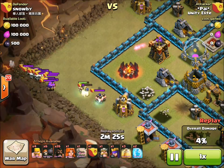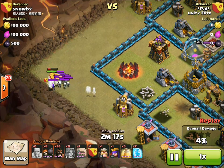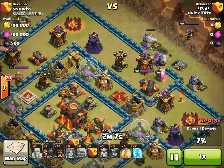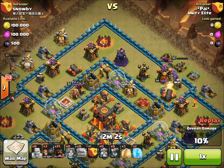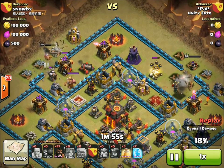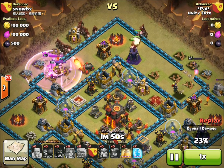You can see Pie here luring out the clan castle. He's going to do an interesting strategy to kill them — he takes care of the witches first with just barbs, then the rest are archers and skeletons. He drops one Valkyrie, which has great splash damage and can kill them all in three hits — that's a great move. Then he's going to kill the enemy heroes with his heroes: Archer Queen on the Archer Queen, and BK on the BK.